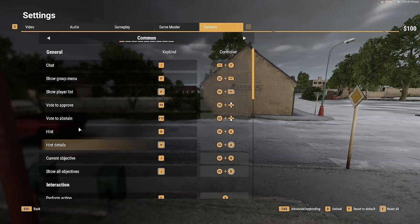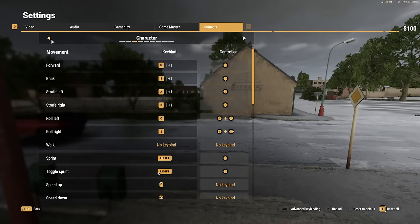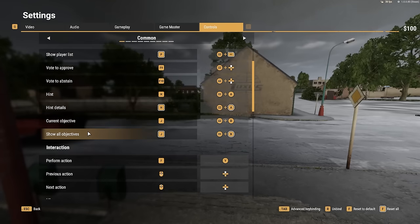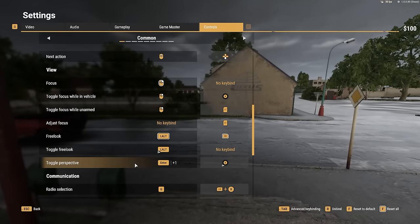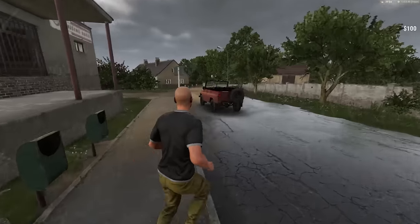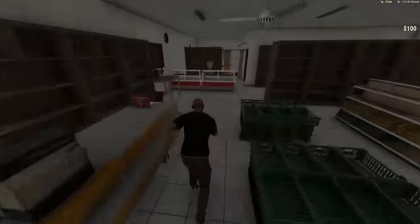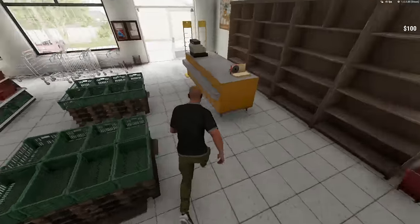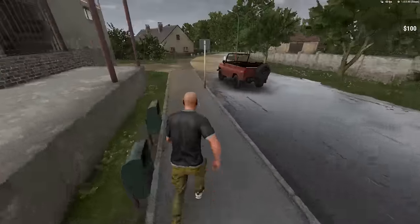There's one other thing I want to change in the controls — I'd like to make sure we have the view toggle set up. I'm looking under the Perspective option to change it to a button on my mouse I like having as a quick toggle. Okay, did we get our 50 bucks? No, we didn't get our 50 bucks yet for some reason. I definitely found the shop — maybe I just have to really go in it. I'm getting a much better frame rate now. We'll skip that mission and head over to the gun dealer. That could just be a bug — the game still does have a few little issues, so don't sweat the small stuff.